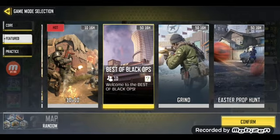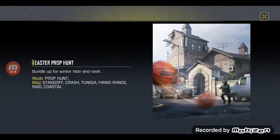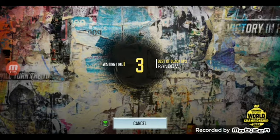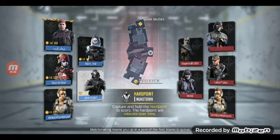One minute, I will choose English. Hide and Seek — no, I will check this. What is this map? Okay, today I will play this map. It is a very easy map to show you. The map is Nuketown, and the challenge is Hard Point.